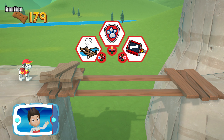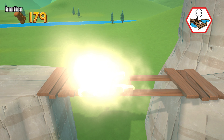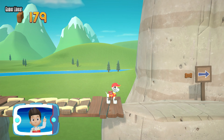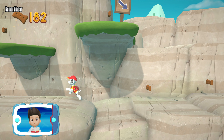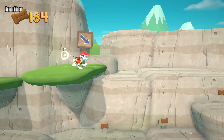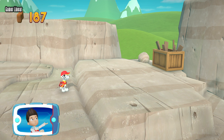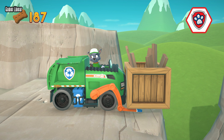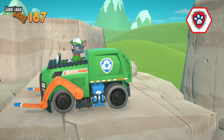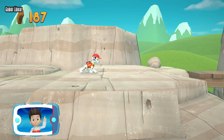Choose the pup ability that will help you. Find and collect all the pup treats that you can. We need to make a longer bridge to get across — we need Rocky to recycle those scraps. Pick the pup ability. Alright, now we can keep moving!